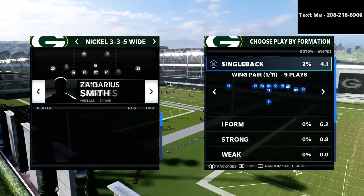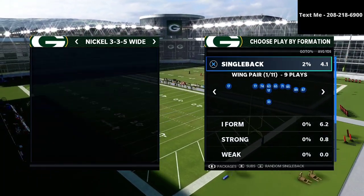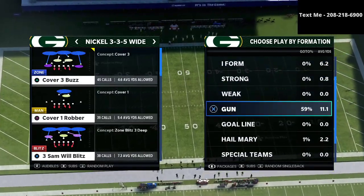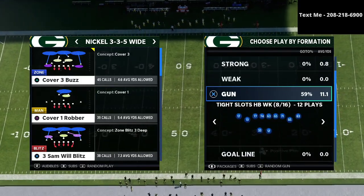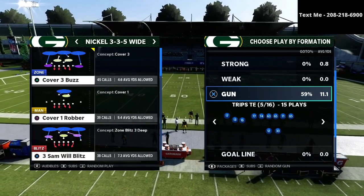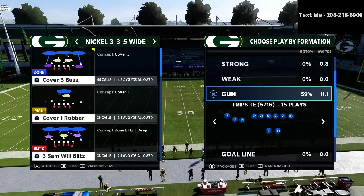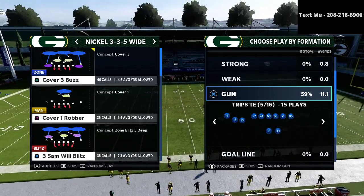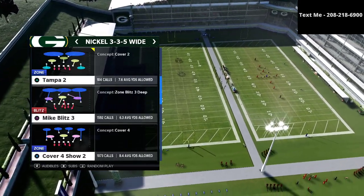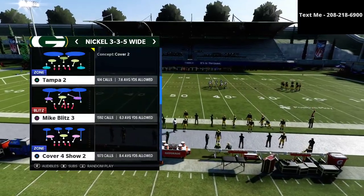We don't have to make any adjustments, but for my personal OCD, I'm going to sub in a safety at the middle linebacker position to have the best personnel possible. So we're going to talk about developing your own blitzes today. We know from research that the majority of people in Madden 21 are either going to be running gun bunch or trips tied in, so today we're going to be working against the trips tied in.